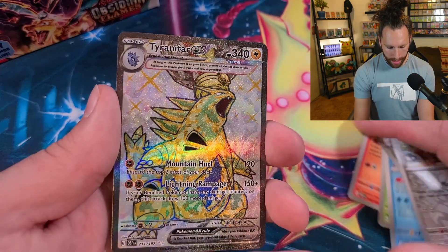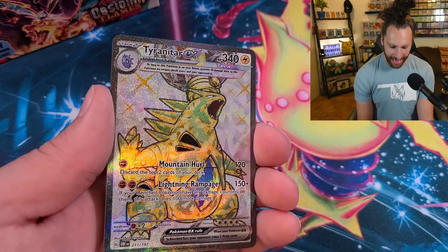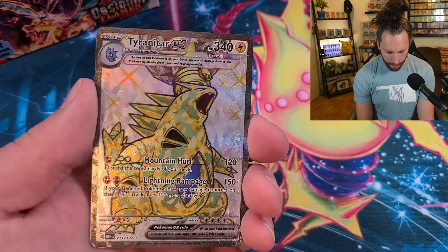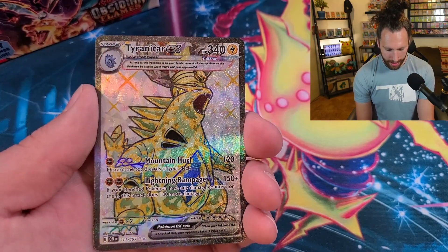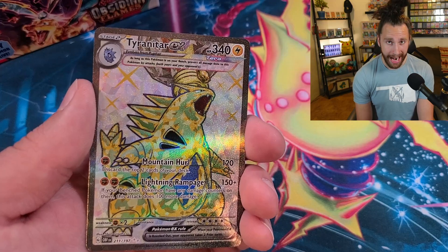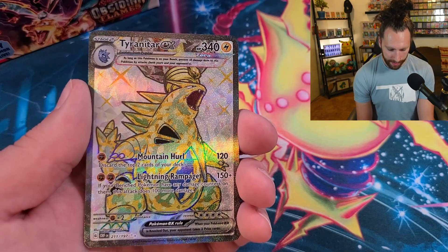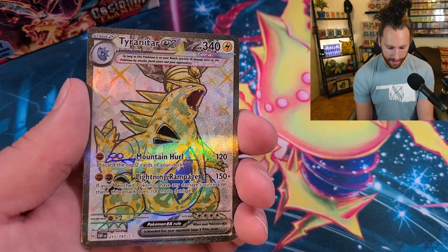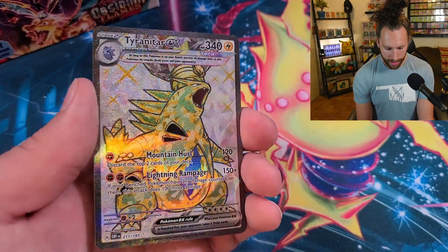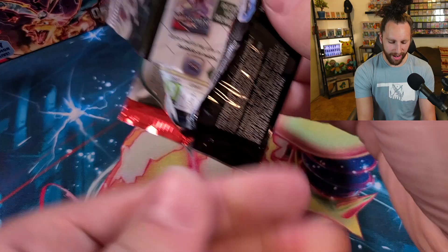Bronzor, Bronzor — and we got the Tyranitar EX! Lightning Terror type, full art. Look at that — nice! Not the most playable card, but I've seen some decks have success with it. And this card by itself just looks really cool — I like how lime green Tyranitar looks.